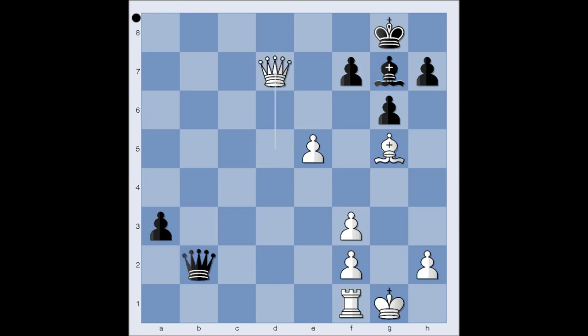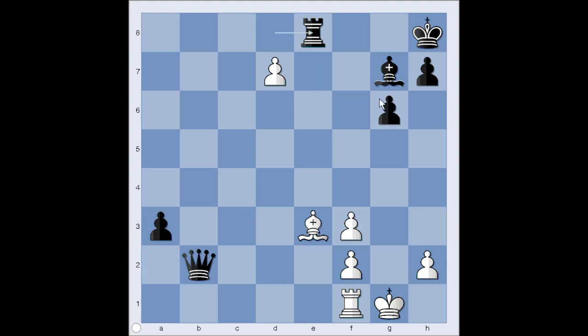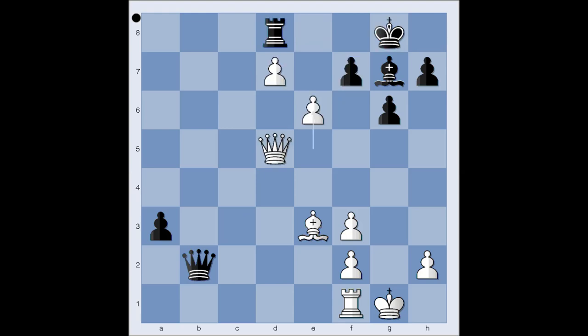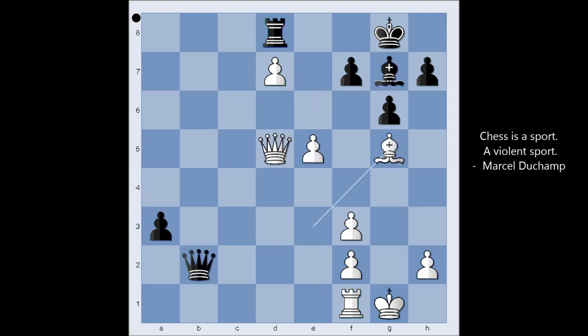If rook takes pawn, queen takes rook. Another winning move in this position is e6, and then pawn takes pawn, queen takes pawn check, king to h8, rook takes queen, pawn takes rook — promoting the pawn to queen. But after e6, black can play bishop to f6, and then you will have this very lovely continuation: bishop to d4, queen takes bishop, queen takes queen, bishop takes queen, and then e7 is winning. But bishop to g5 was Aronian's choice.